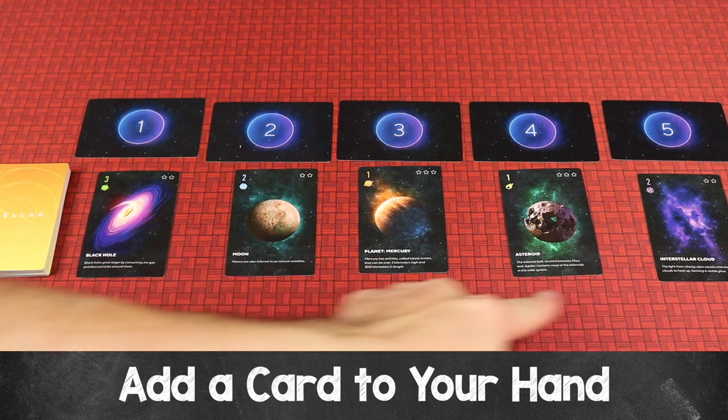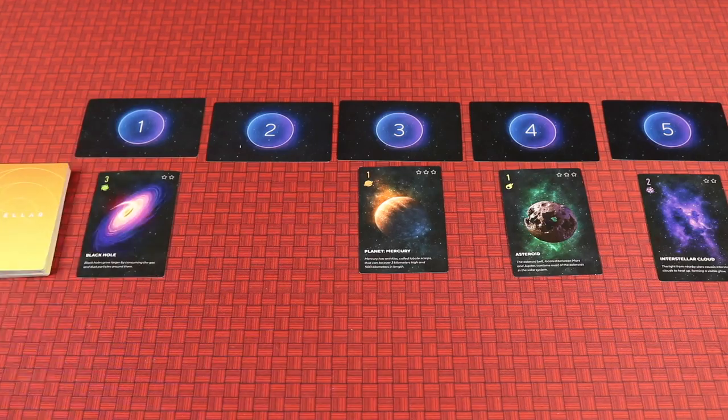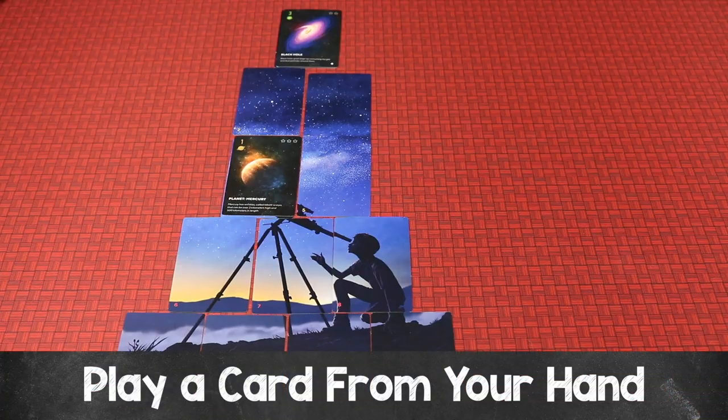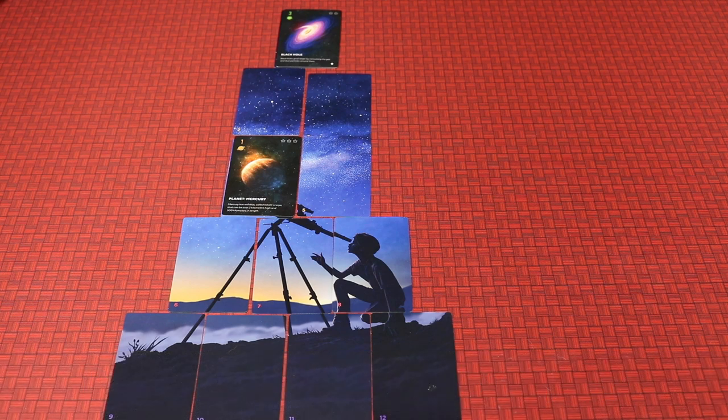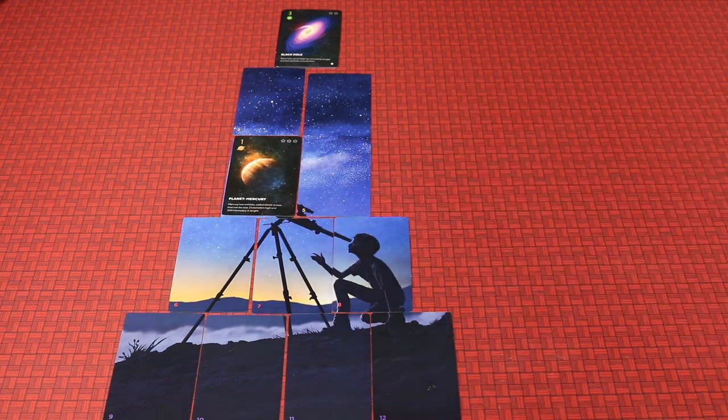Step one is to add one of the cards from under one of the numbered positions in the row to your hand. Step two is to play a card from your hand — it could be one you already had or the one you just picked up. When you play the card, it can go either in your telescope or below your telescope in your notebook.